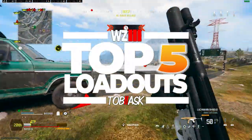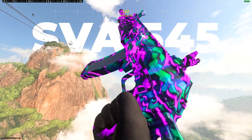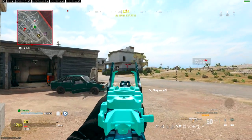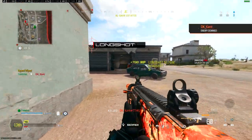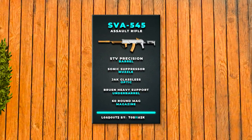These are the top 5 loadouts to use in Warzone Season 4 in 90 seconds or less. Starting off at number 5, we have the SVA 545. Despite catching a small nerf recently, this weapon is still insane, especially in single-fire mode where it's easy to control and take down your enemies. It also has a 60-round mag, making it great for taking a whole squad with ease.